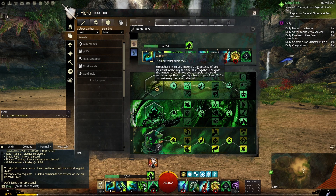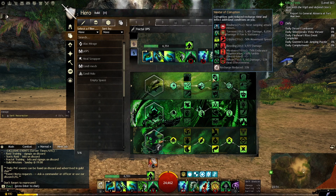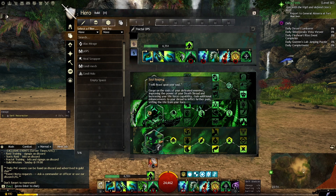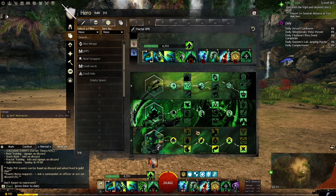We start with curses and take plague sending, master of corruption, and lingering curse. Next we take soul reaping with unyielding blast, soul barbs, and doom fire. And finally septic corruption, dark gunslinger, and approaching doom.